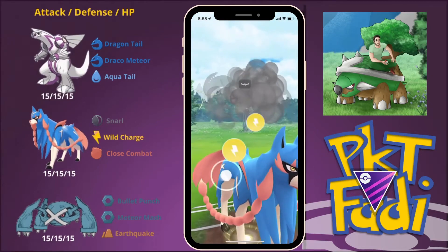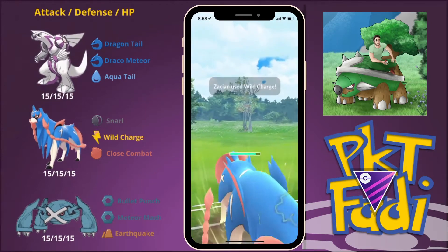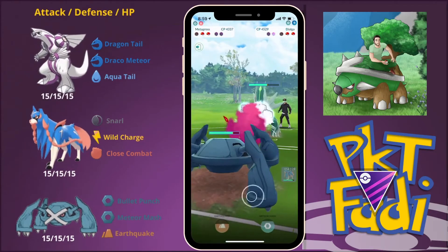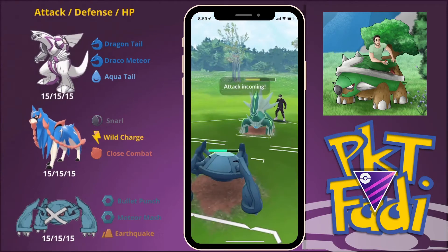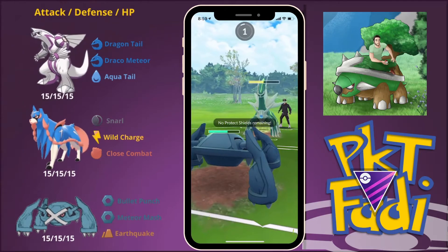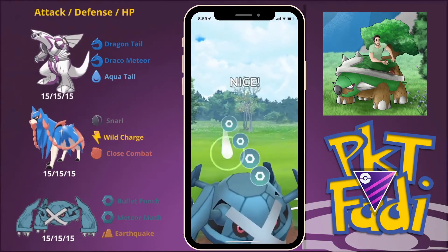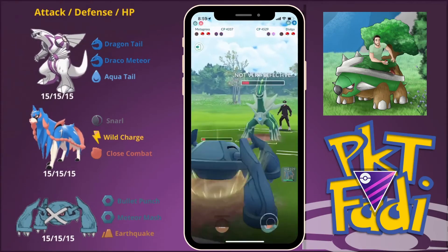As we go for the second Wild Charge, my opponent quickly swaps out into their Dialga, so we are going to have to play this smart. We are going to quickly swap out into our Metagross — thankfully Metagross handles Dialgas quite well. I guess for future recordings I am going to try to go to a different location, maybe use a café's Wi-Fi, because there is a lot of lag here. Either way, we are going to be hit with that Draco Meteor, and we are going to hit back with our Meteor Mash — that should be putting a lot of damage on my opponent.